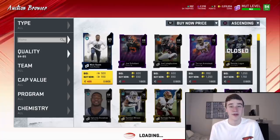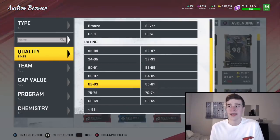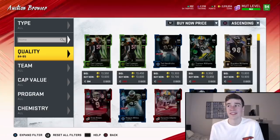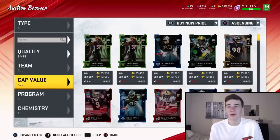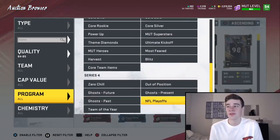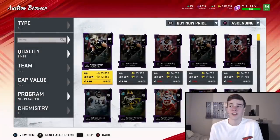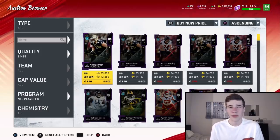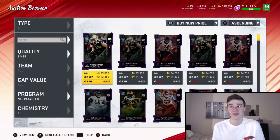Let's start off by talking about 85 overall players. Right now 80s, 81s, and 82s are really expensive because of one set in the game, so they're not very good for sniping training. But 85 overall players are absolutely incredible for grabbing training. My personal favorite filter is the playoffs promo, and essentially all I'm doing is looking for cards under 14k coins. If you buy anything under 14,000 coins you're going to get a coin-to-training-point ratio of 12, which is absolutely incredible.